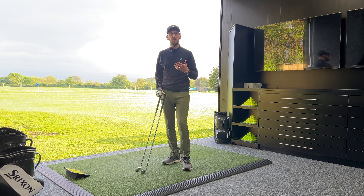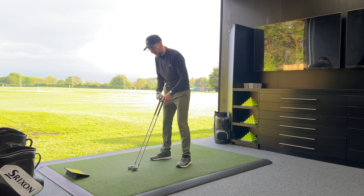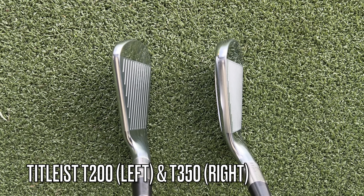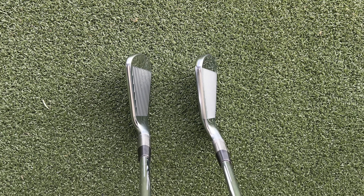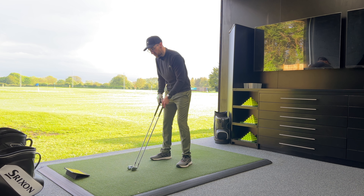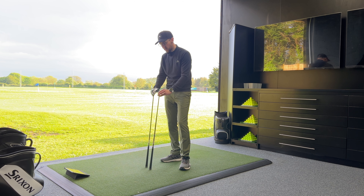Before we start hitting shots, I'm not going to go into too much detail on the features and benefits of these two irons because there's plenty of other reviews out on YouTube. But what I do want to call out is just a couple of differences in how they look side-by-side. At address, the T200 is just an overall smaller, sleeker looking profile — the blade length isn't as long. That top line still has a bit of thickness to it, typical of a player's distance iron, but it's nowhere near as thick and chunky as that T350.